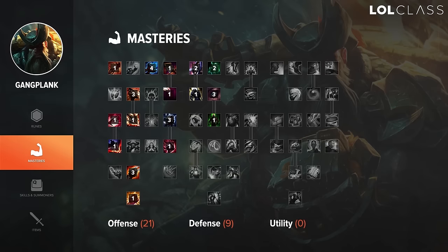For masteries, I just go for a standard 21/9/0 to maximize the amount of damage that you put out.